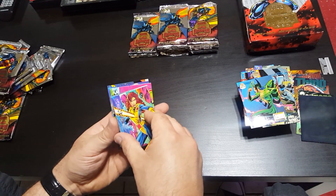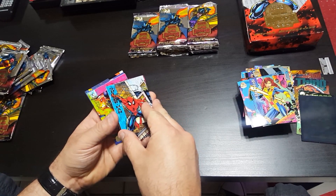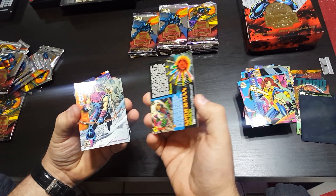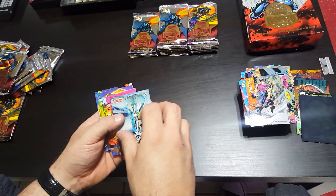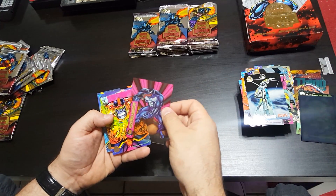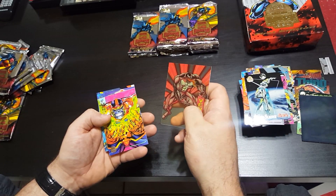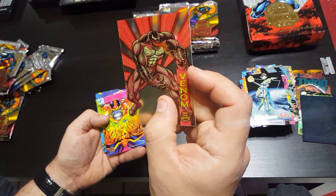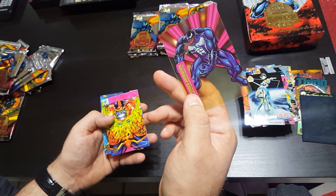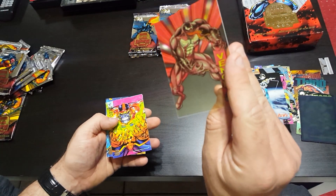Shadowcat, Spider-Man, Hawkeye, Silver Surfer — chase card, Hologram Venom. The colors go out, but he's like red here.